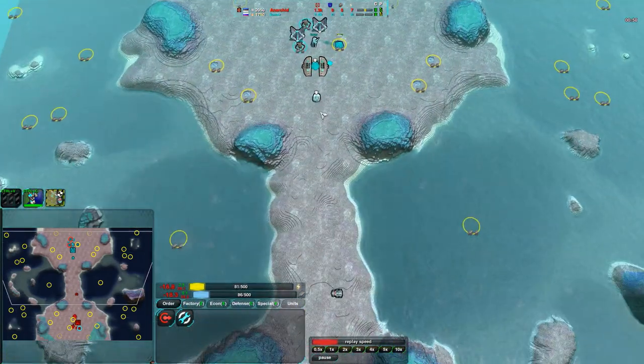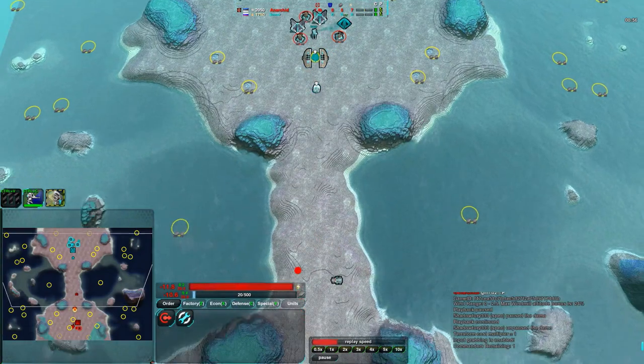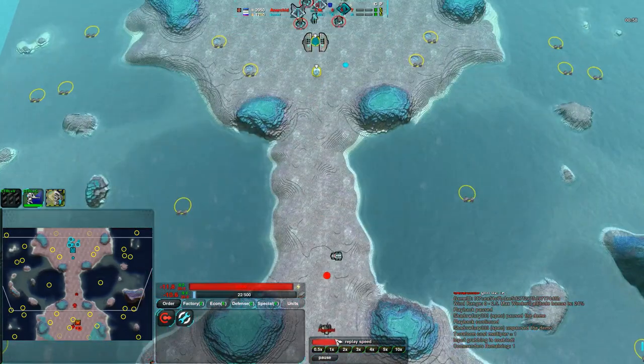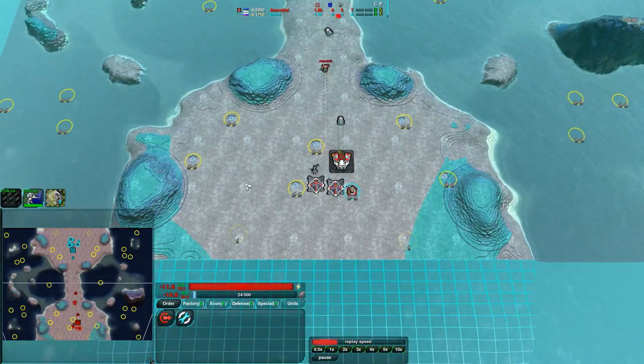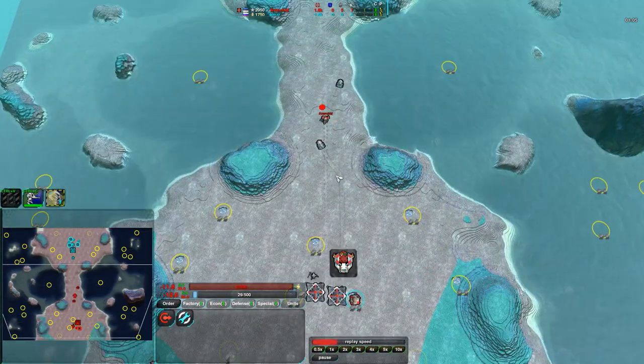Kmar, on the other hand, going for very early halberds, and that will be interesting, because those very early halberds will mean he can just go past these slashers. As long as they don't attack the slashers, he can go straight past them and right into Anarkid's base, going through the ismuths. Why he'd do that, I don't know, but he can.